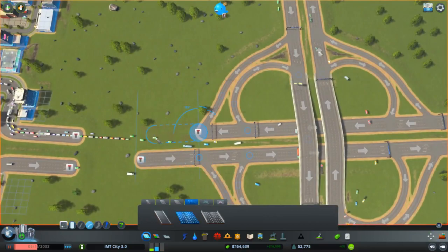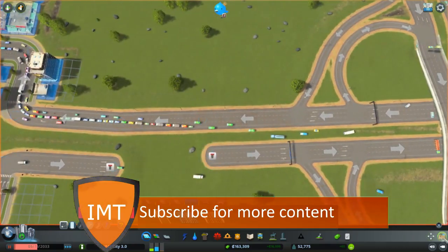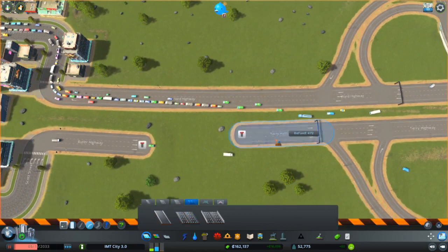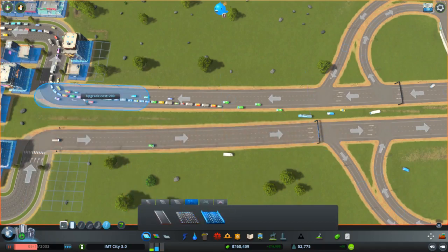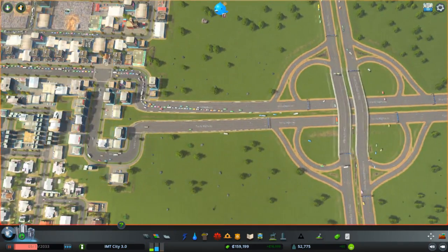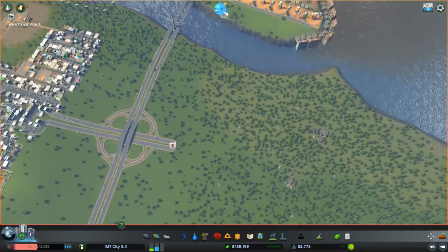Maybe just adjust them slightly so there's a little bit of a curve — they want it to have a little curve like so. I'll give these roads barriers as well since people will need them. Now we have a new road that can support more of the city's growth.